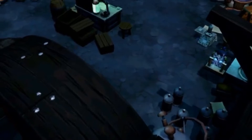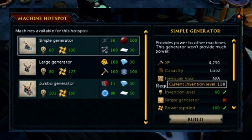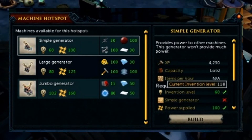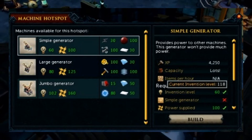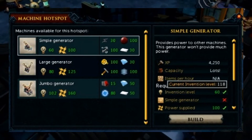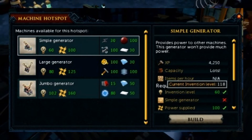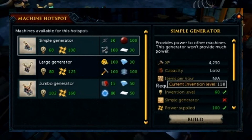I want to first start off by talking about machines. Before you even want to make any machines, you need to make a generator. There are three tiers of generators: simple, large, and jumbo. Based on the tier of generator you're using, it'll allow something called power — the second icon next to the Invention level icon. For a simple generator you'll receive 100 power, large 125, and 160 for the jumbo.